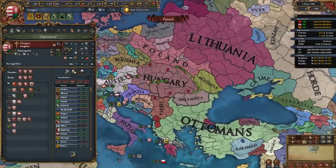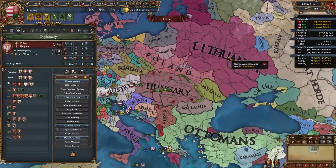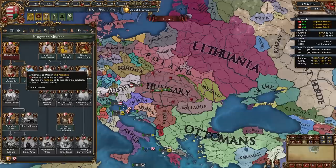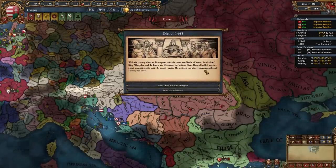If you did get Moldavia and Poland still hasn't PU'd Lithuania, you can complete the mission control Moldavia and gain a restoration of Union CB on Poland. But if not, we'll just handle it the more common way where Poland PU's Moldavia and we fight them for it. And this is the event we've been waiting for — the Diet — where we have two options.